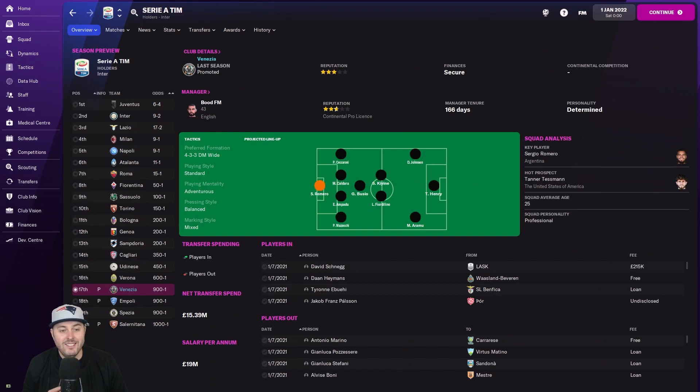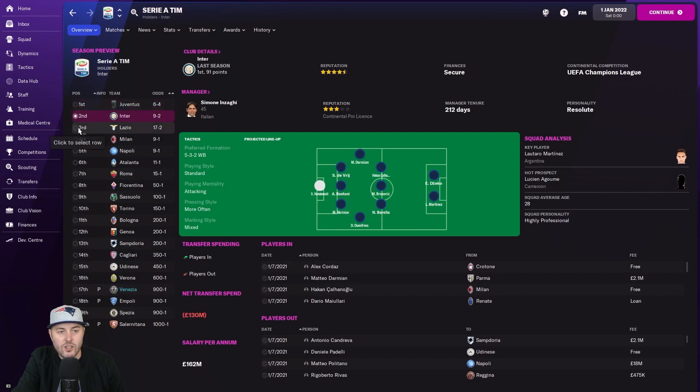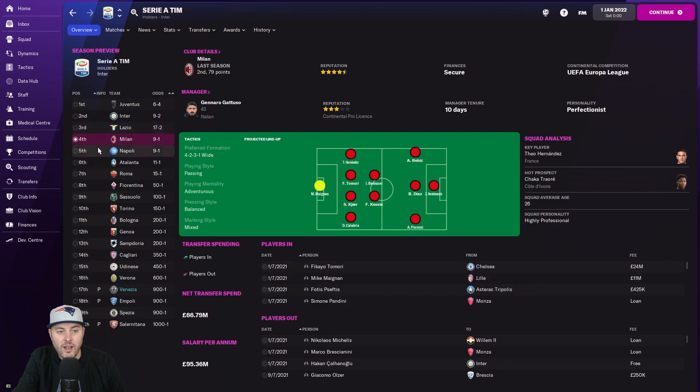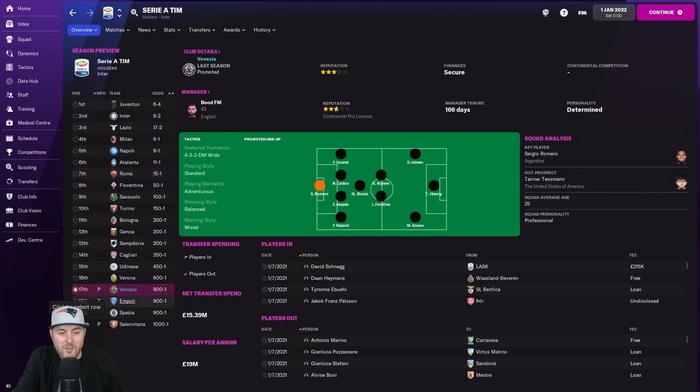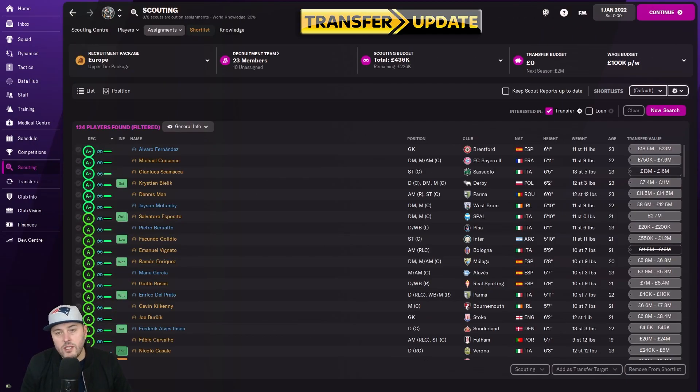Our odds have changed - out of the relegation zone, I'd take 17th even though we're seventh right now. Look at our salary per annum: 19 million. Check out Juventus - 185 million. Inter - 162 million. Lazio - 78 million. Milan - 95 million. Napoli - 110 million. Atalanta, big boys these days - 51 million. Roma - 90 million. When you think of what we're spending it's absolute peanuts. If we can survive this year and get some prize money, we can start growing. I'm scouting as much as I can - my recruitment package is just on Europe because it does cost money and I turn it on and off to save money.